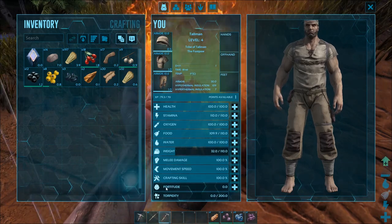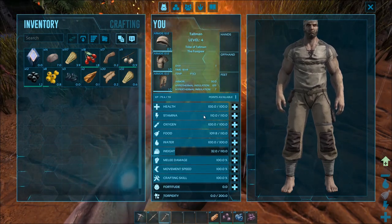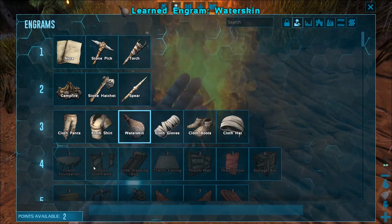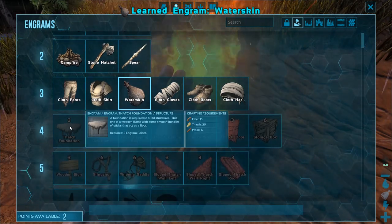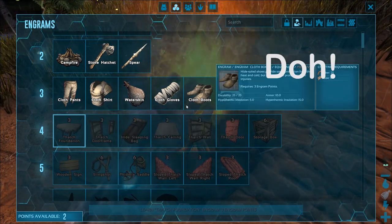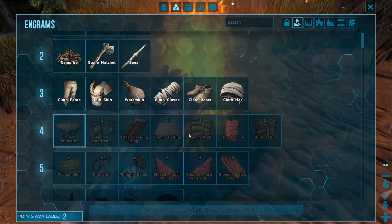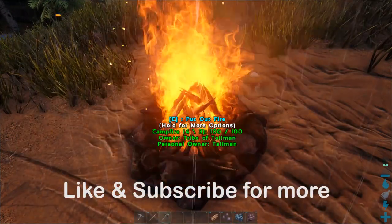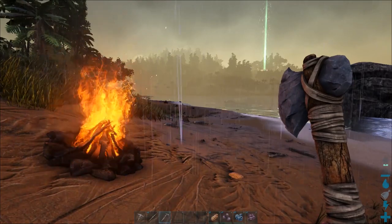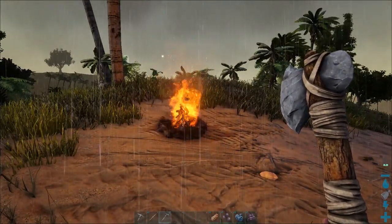Weight is alright. Fortitude — don't know anything about that yet, I think that's the fighting one. Stamina, water's fine. Let's stick it in weight. Let's spend these eight engram points — we'll have the water skin in case we leave where the water is. We want to build a base next. I've just spent them all on there. Water skin — right, so we need to level up a bit more, and next episode we will try building a basic base. Well I hope you've enjoyed watching that. I've been Tallman Brad — if you did enjoy the video give it a like, feel free to subscribe, and I'll see you shortly for a bit more Ark Survival Evolved.